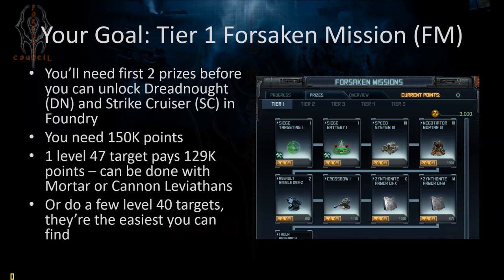That Assault Missile D53Z is useless — don't build it. It takes forever, is very expensive to build, and just not worth it. The Crossball is a good choice and will be your next best cannon after the Thuds. So will the two armors: D1X and D1M, which give you respectively explosive and penetrative resistance bonuses.